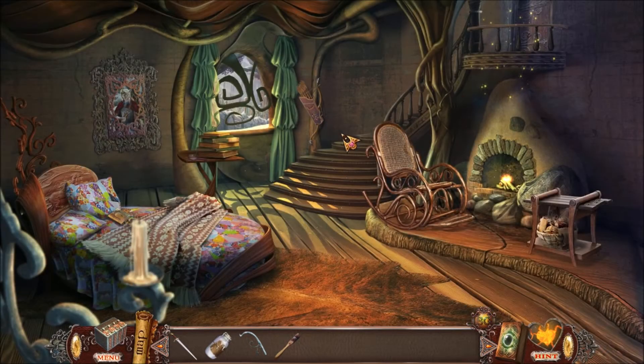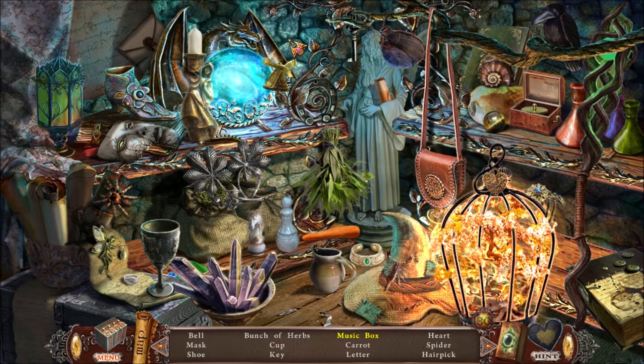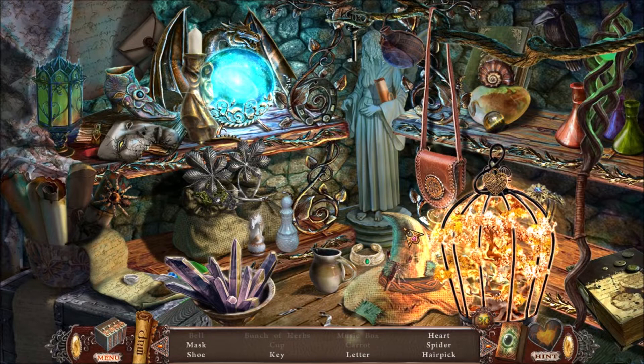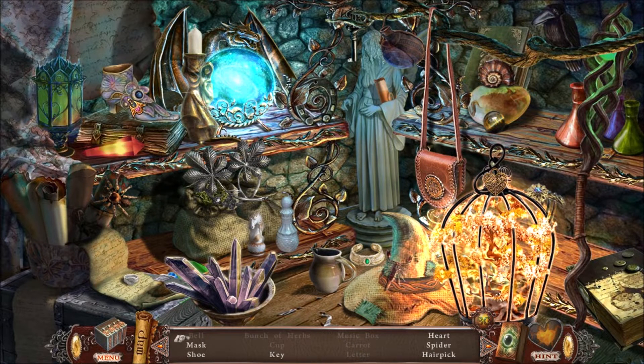Silly me. So let's go inside and solve a hidden objects challenge - I haven't seen one of those in a while. Here's a bell, and our puzzle is the music box. You grab this thing and put it there - there's your music box, simple enough. There's the carrot, I believe that's for our snowman. We have a letter. We need a mask, a shoe, a key, a heart, and a spider. And a hair pick - I think that's just a hair comb, but I could be wrong.